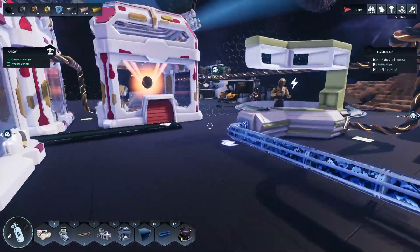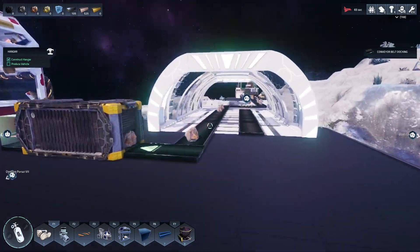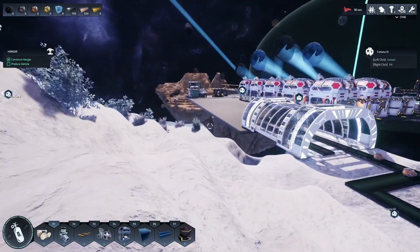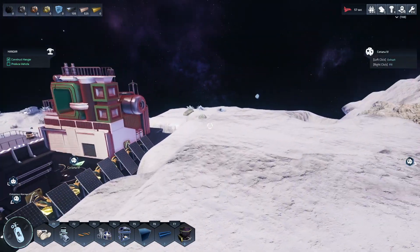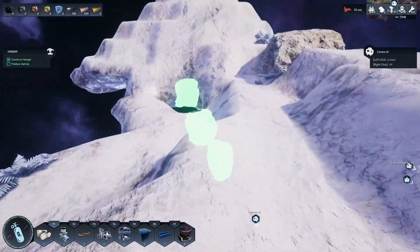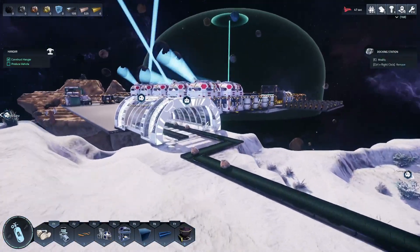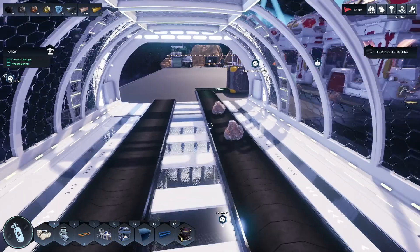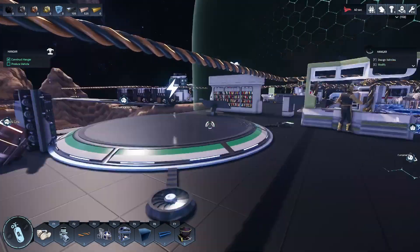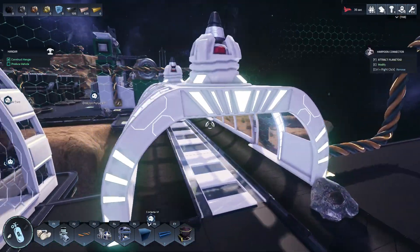What we're going to talk about today is how to connect your station to one of these landmasses that are kind of floating out here in space, these weird little islands. And if we do a scan, as you can see, there's lots of minerals in them, so it's definitely worth doing because the asteroid resources don't provide uranium, titanium, and aluminum, at least that I've been able to notice. So I'm going to run over here and show you that there's more than one kind of connection which you could choose.